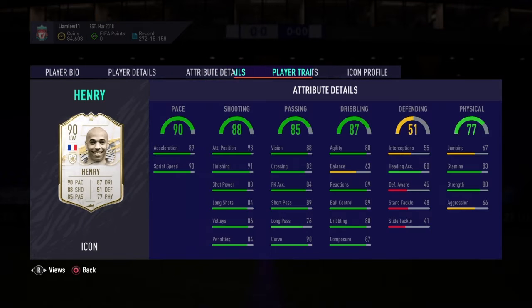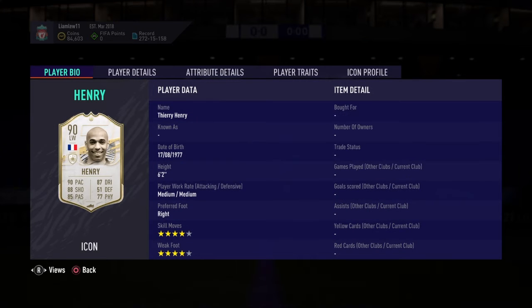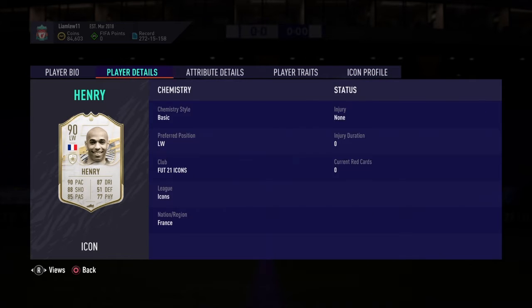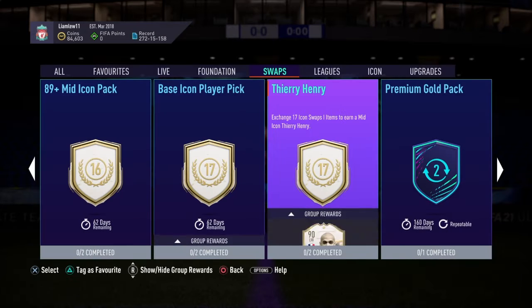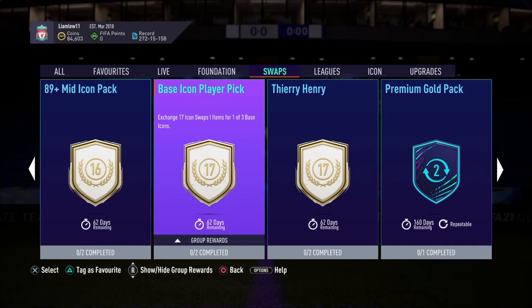For seventeen tokens there's a base icon player pick and mid Thierry Henry. I'd stay clear of Henry because it uses all your tokens on one player. If you're an Arsenal fan and a big fan of Henry, go for it — but if not, don't. Also, do not choose the base icon player pick.